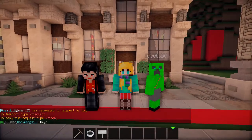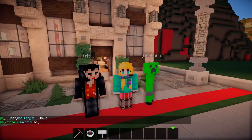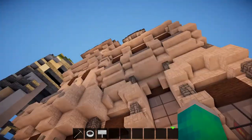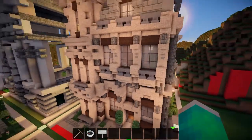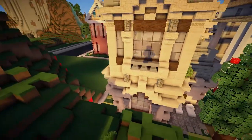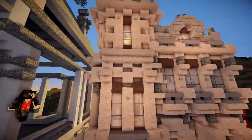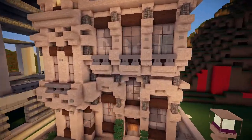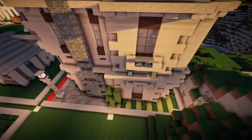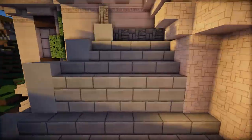Hey guys, welcome back! I'm here again with Jason Bobo and Ofree, our second place winner. We're going to show y'all Ofree's house — this beauty right here, pretty snazzy. I love all the detail. You have your own style — we saw the sandstone and this kind of style and we were like, 'Yep, that's Ofree's house.' We didn't even have to log-block it. You always build this way. Do you have a story behind that? Where'd you come up with this style?